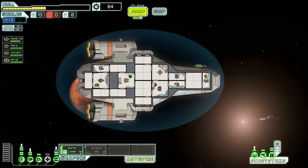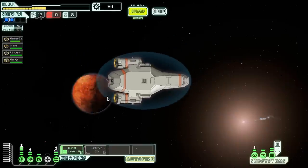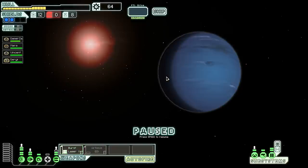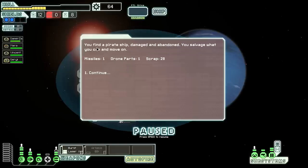There's a store nearby and also a distress signal. Let's go to the distress signal first and then swing back to the store. On this blue planet, a ship without life forms in a nearby dense asteroid field is giving off a distress call. Shall we investigate? It could be dangerous, but let's search for the ship. We find a pirate ship — damaged and abandoned — and salvage what we can.